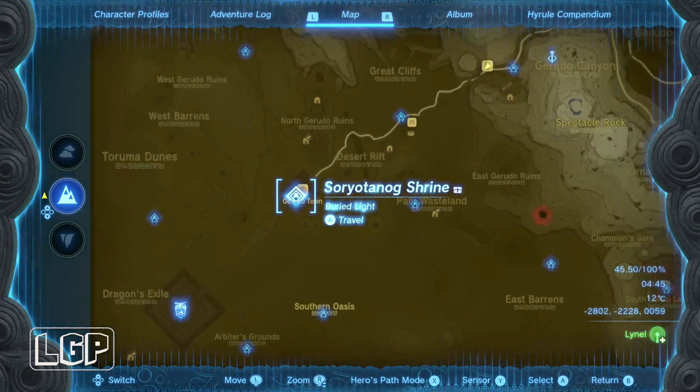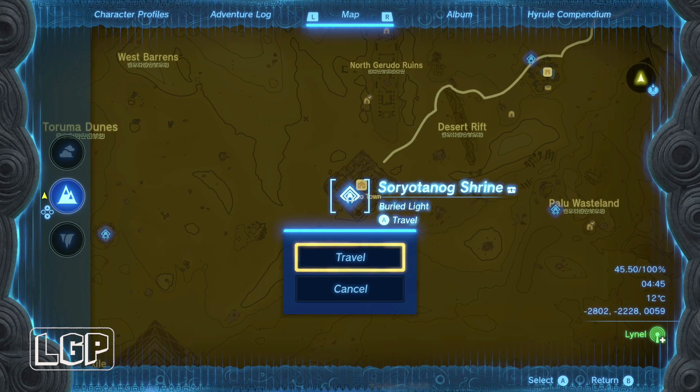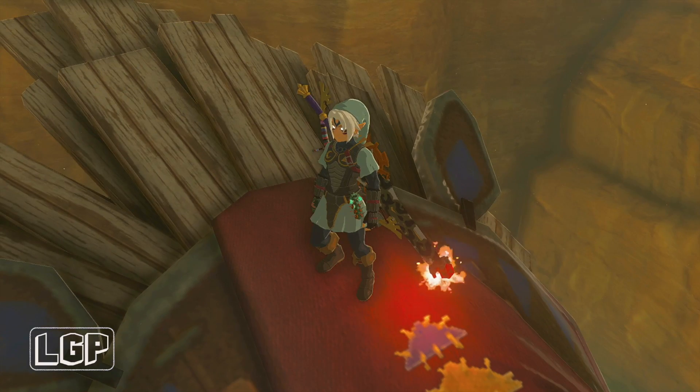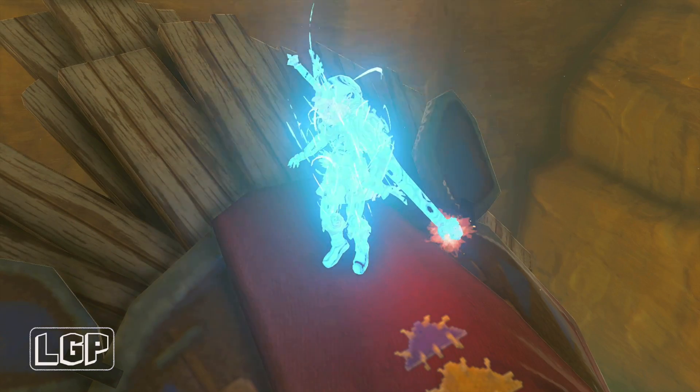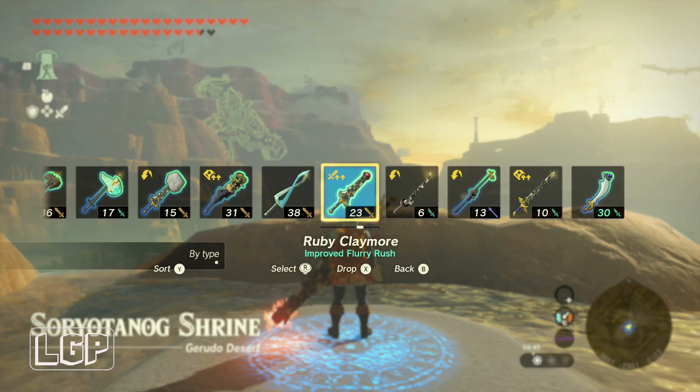The Ice House is actually at the North Gerudo Ruins. So let's travel over to the Soritorn Nog Shrine and then we can glide down to where the Ice House is.